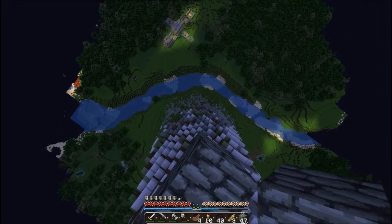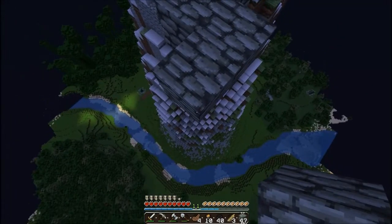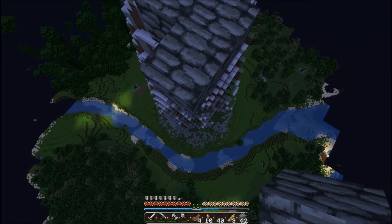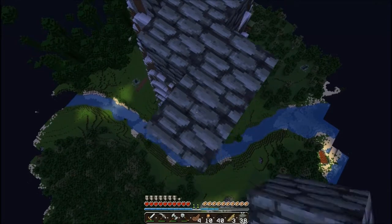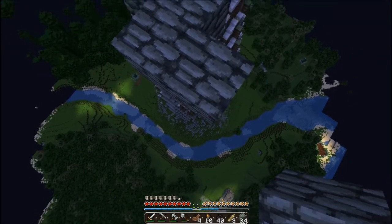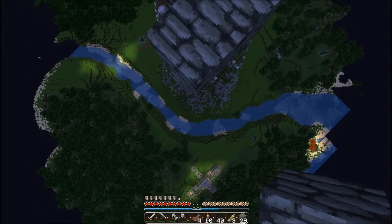If I look directly down, if I let go of shift, that's where I'll fall. That's how you know whether you're far enough - it looks like you can make that jump, but you probably won't. You'll probably end up hitting the side of the mountain. That feels like I'm on Skywars.